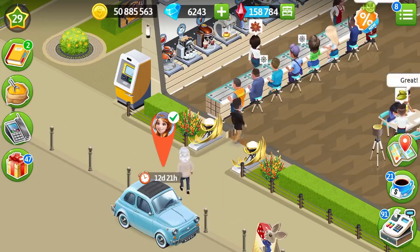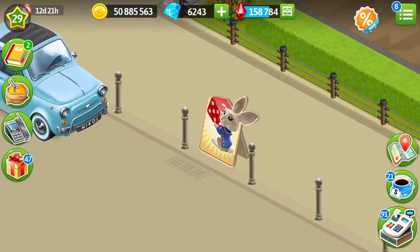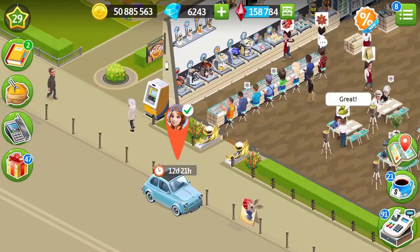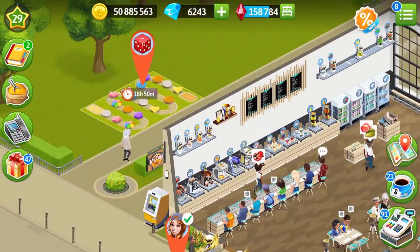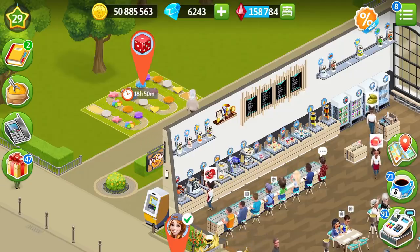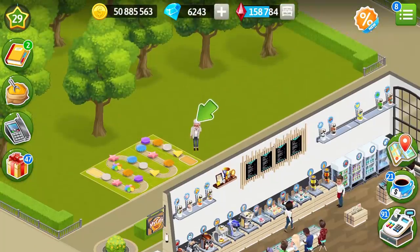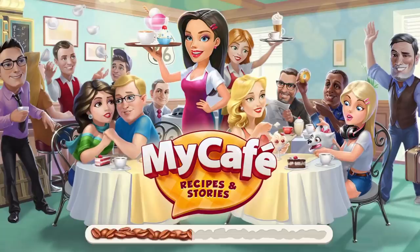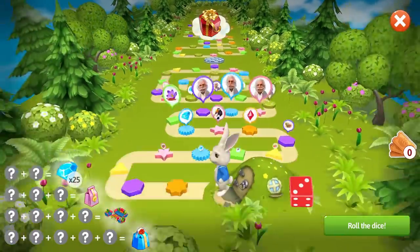The game is available for all players starting from level 9. This is the board when the game is active, and actually Liam and the rabbit will arrive to us for two or three days. Regularly we plan to launch the game several times per update, so they're going to come, go away, and then come back. We will tune everything when we launch and test it together with you. Let's click on the game and enter it — here we have the bunny and the board.